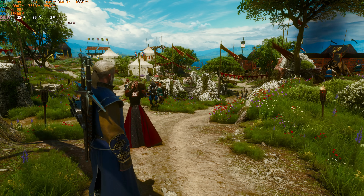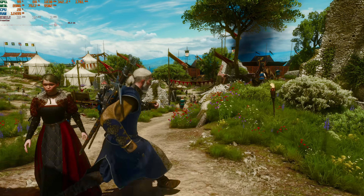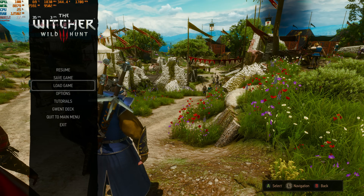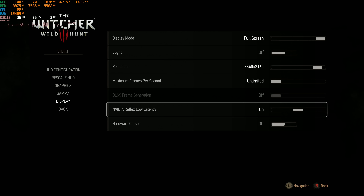In my last video testing out my RX 6800 XT, I mentioned the crazy frame time graph that was going all over the place when I enabled ray tracing. There are the stutters that we get on any GPU here, but I wasn't seeing that on my NVIDIA GPUs. I think I've isolated the reason I wasn't seeing it: NVIDIA Reflex Low Latency.